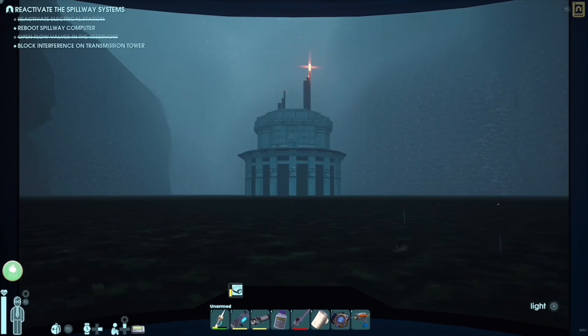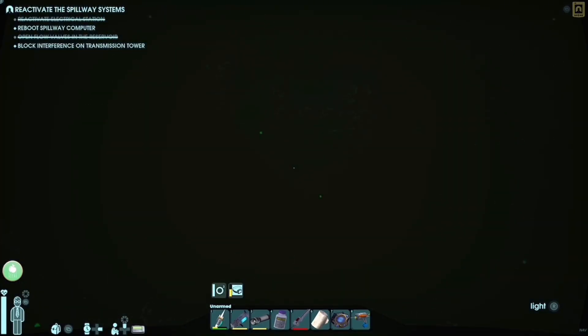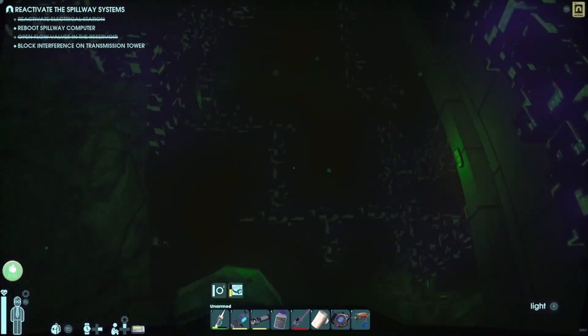You'll easily be able to find it. There's a wall that goes down — you follow this wall. You'll see here in a second: see this big wall right here? That right there — see that massive wall? Looks like a structure. You turn right right there and go into this little void right here.